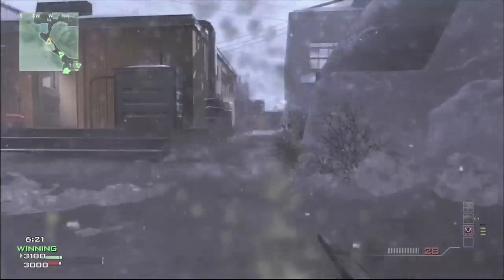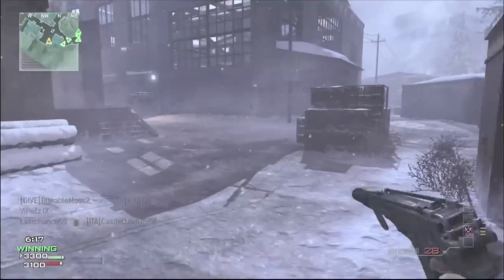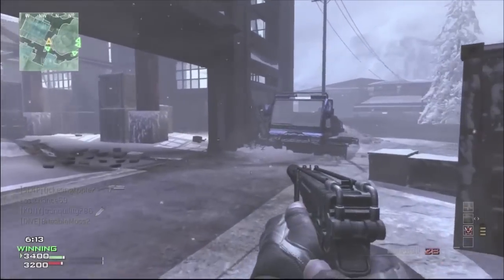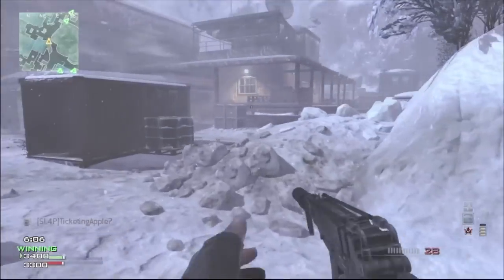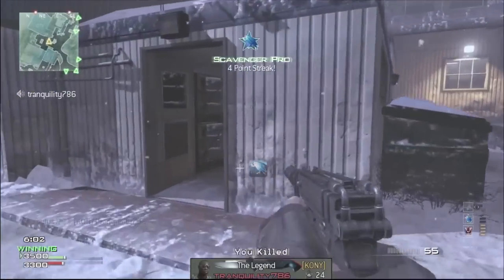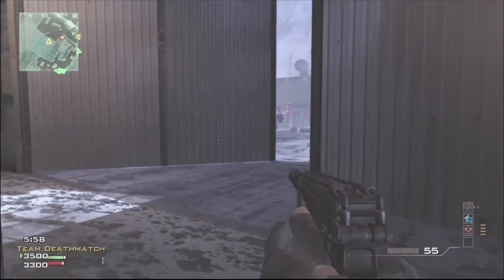Getting a couple 20-plus gun streaks and stuff like that until I managed to get it. And surprisingly I actually managed to get it on Outpost. This is probably my least favourite map just because of the sheer scale of it — it just feels overall more campy than all the other maps, and we pretty much vote it off every single time. I've only actually played this map like 15 to 20 times, so luckily I managed to get the scorpion MOAB on it.